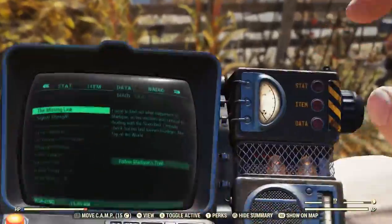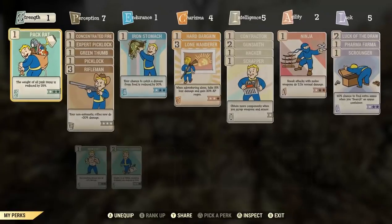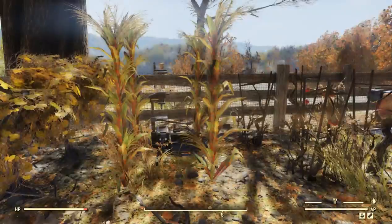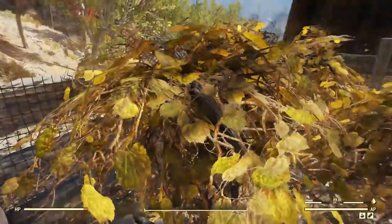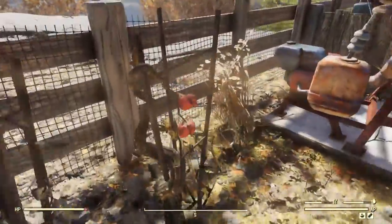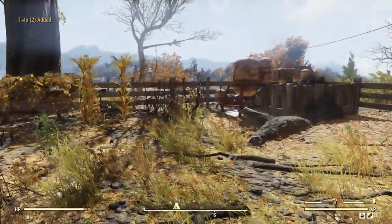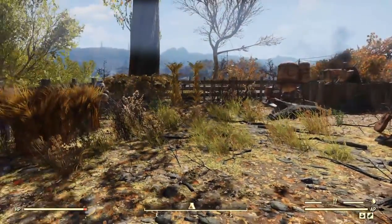I've actually got the Green Thumb perk, which lets you reap twice as much flora. So basically for every one of these I pick up, I get two tatoes. It's pretty cool because of that I can make quite a lot of vegetable starch, which is really useful adhesive.